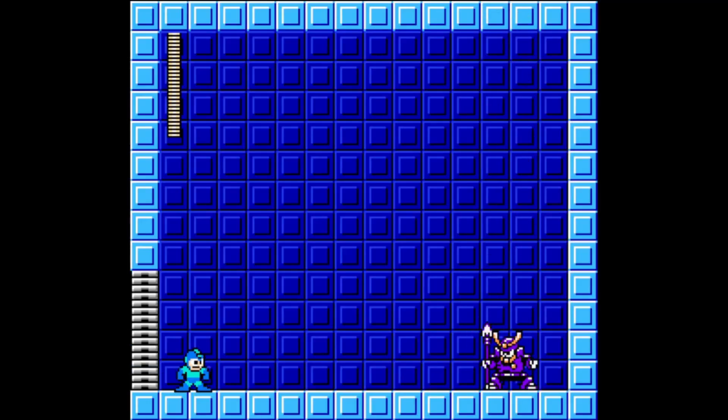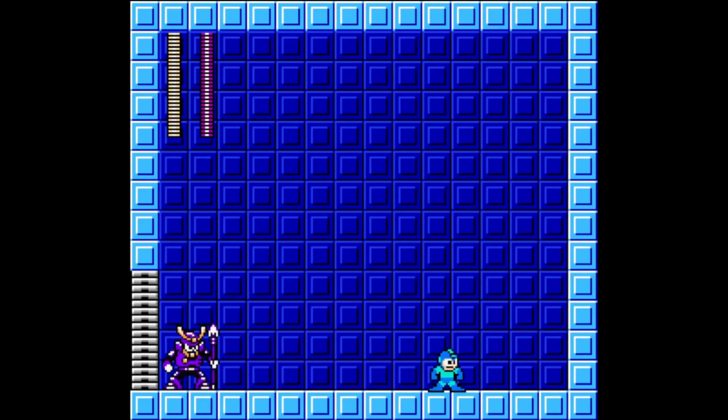Yamato Man has two patterns. The first is to spin his spear in place, immediately launching his spearhead forward in a straight line. The second is to jump high in the air while spinning his spear, aiming it at Mega Man's general position. If he does one attack twice in a row, that means he's always going to do the other attack.